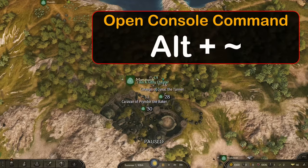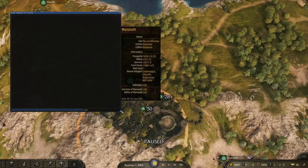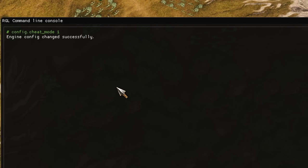You start by holding Alt and pressing the tilde key. This brings up the console command. If you want to make it bigger, you can drag it. Then type in config.cheat_mode space 1. All these commands are going to be in the description, so don't worry about memorizing anything — you can just reference that. Press Enter and that turns it on.